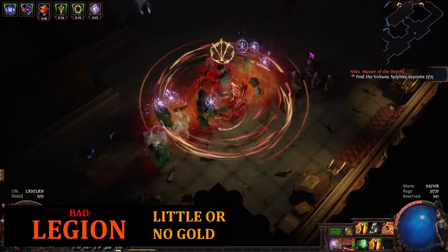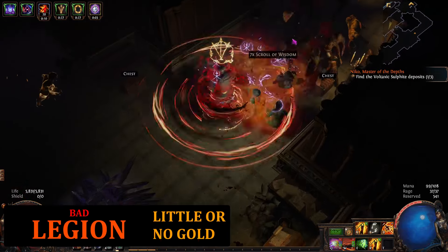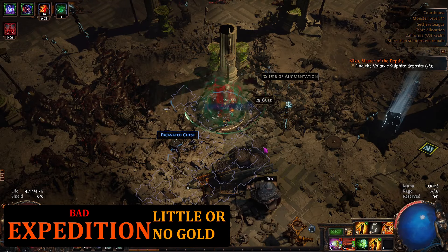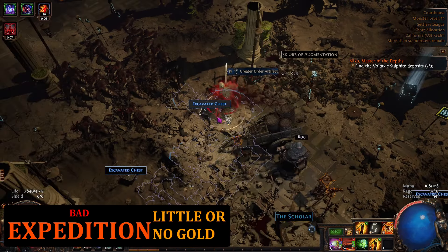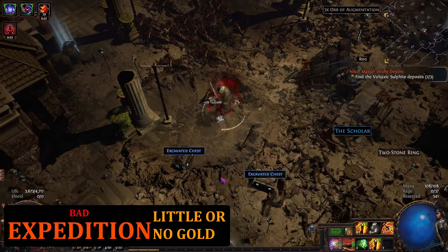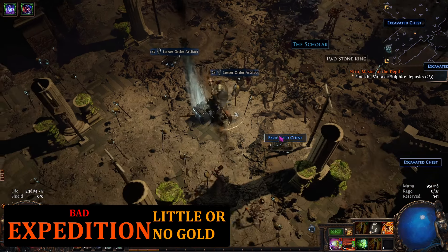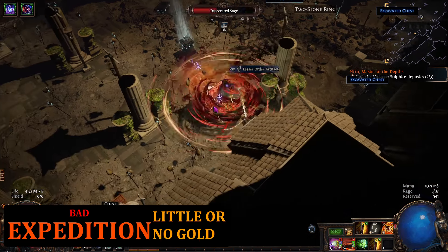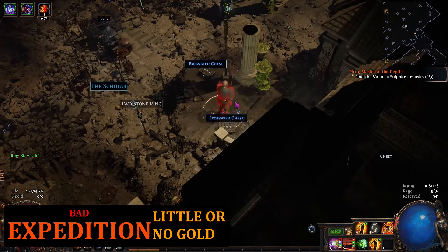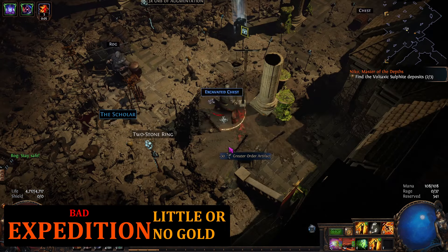You can load up on rogue exiles in Zana missions, but good luck — it's going to take twice as long for twice as much gold, and that's probably being generous. Or if you want, you could head down to delve or head over to heist and get about half as much gold per hour as you would if you just mapped instead.